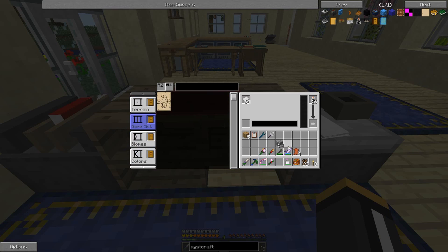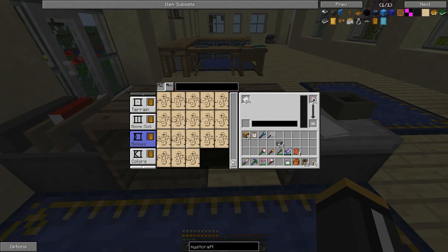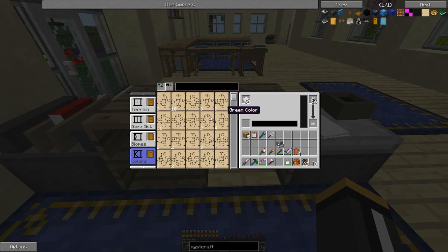I just completed the very time-consuming process of organizing all my pages. I had about 12 folders and some loose pages from those libraries. For each dimension we're going to need a terrain page — we only have one, and it's an amplified normal world. I only got one biome distribution page, and that is for a tiled biome distribution which takes two biomes. I got lots of choices for biomes and tons of colors.